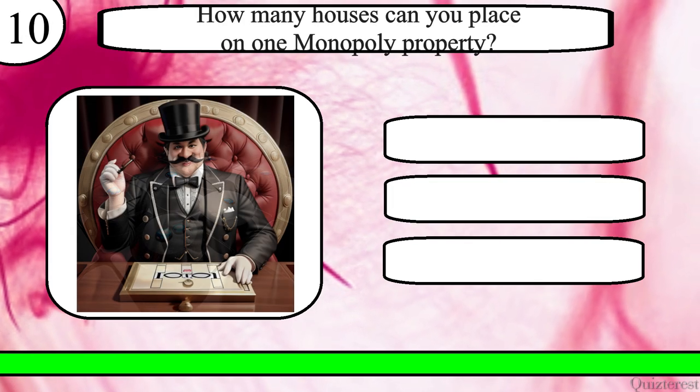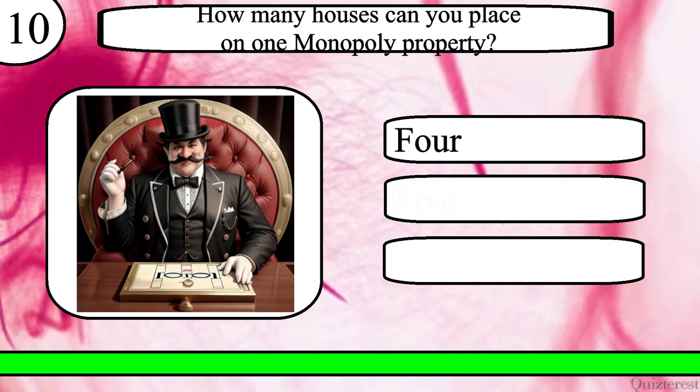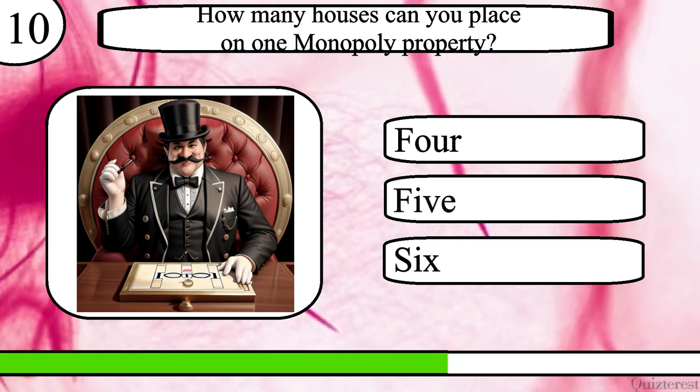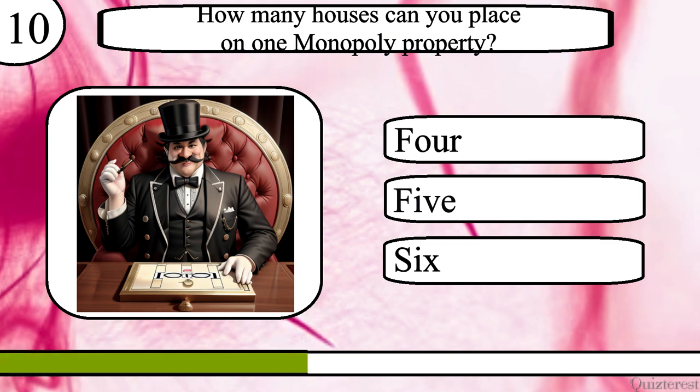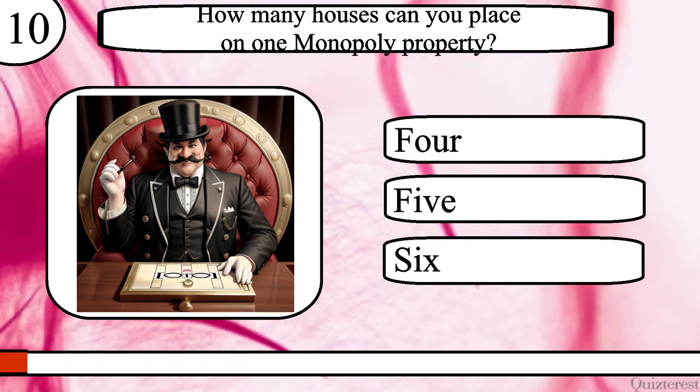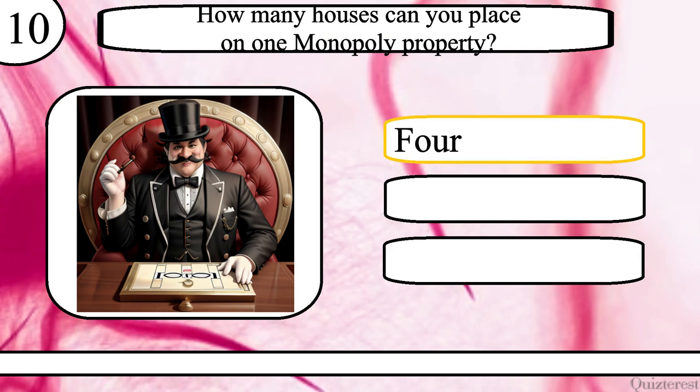Question 10. How many houses can you place on one Monopoly property? 4, 5 or 6? The correct answer is 4.